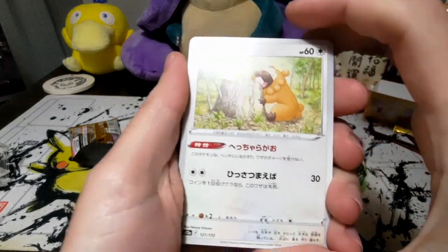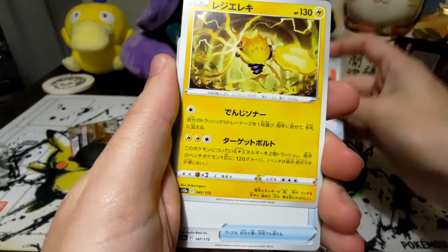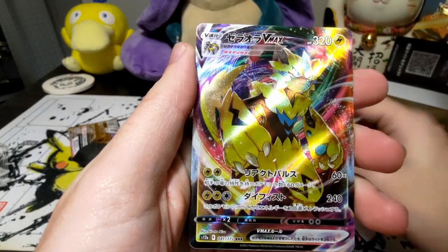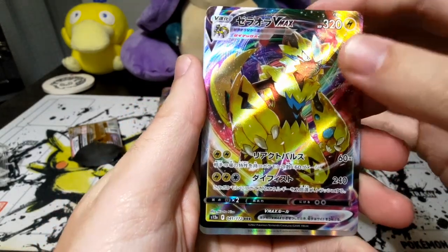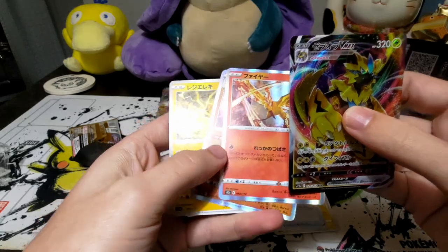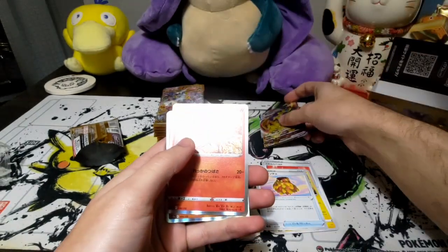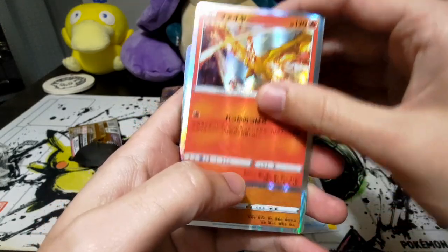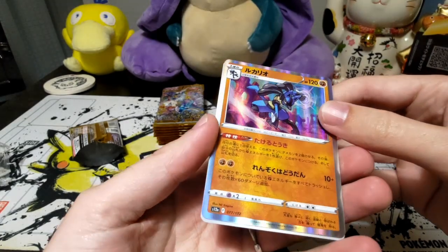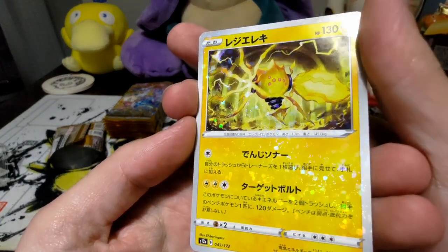We got Woodchuckchuck of Woodchuckka-Chuck Wood. Slebu. A belt. A skirt of leaves. And then we got a V-Max Zeroora. So it's one, two, three — yeah, this is how it is. We got a very nice V-Max right off the bat. And we got a Moltres. We got a reverse Lucario. And then we got this Sparkly McSparkle Shine as the alternative rare.